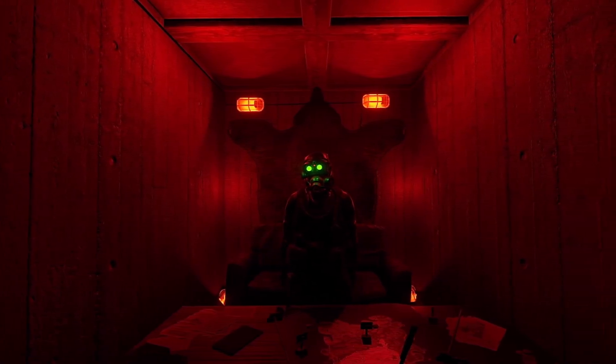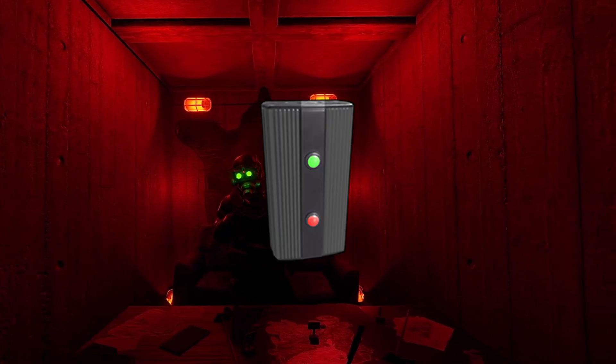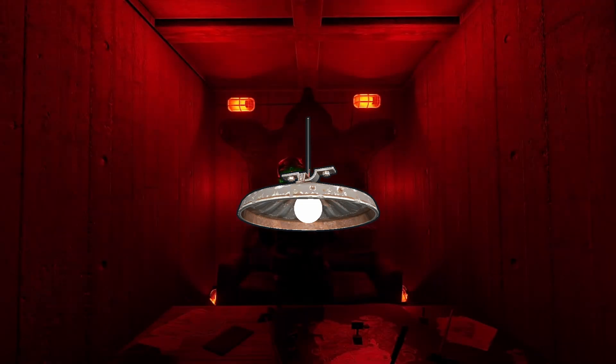You will need the following items: one wire tool, one battery, one electrical branch, one blocker, at least one solar panel, and minimum one ceiling light.